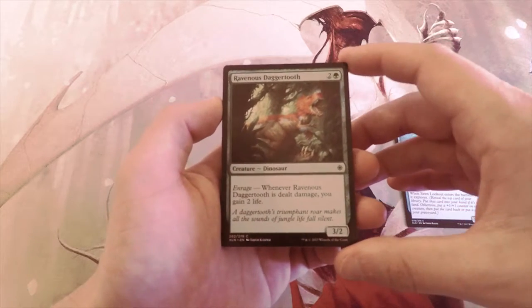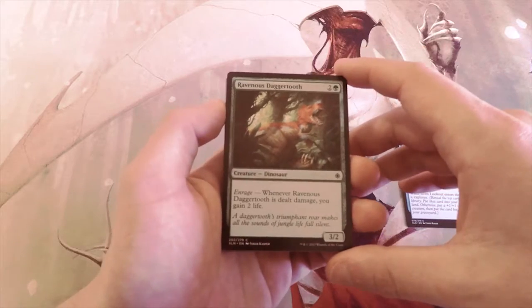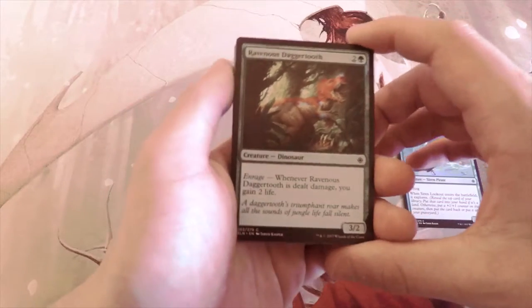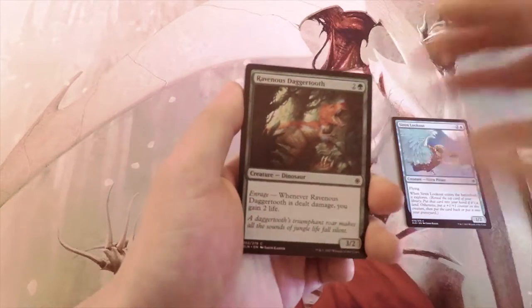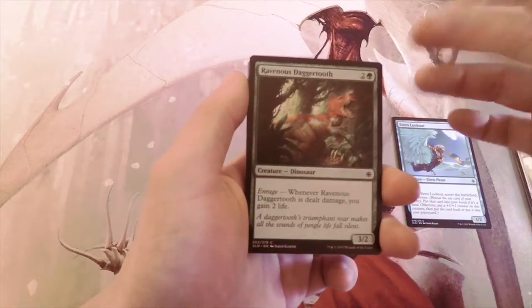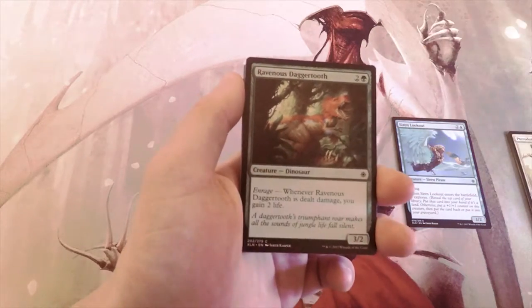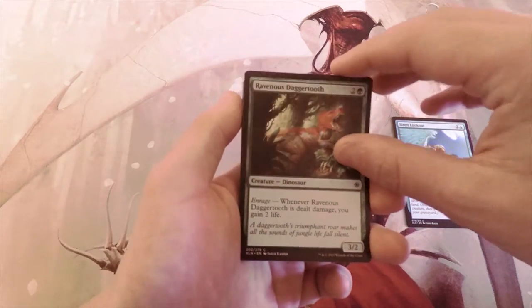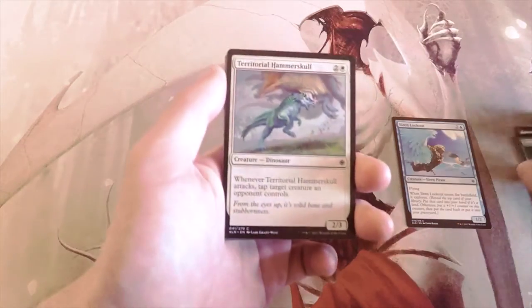Ravenous Daggertooth is a 3/2 for three with enrage, and when it deals combat damage you gain two life. It's definitely a good card to have as a one-of in a dinosaur deck — a go-long green-red variant. It gives you a little bit of incidental life gain, and a 3/2 for three is fine, but unfortunately there are just better options.